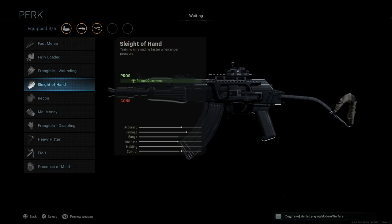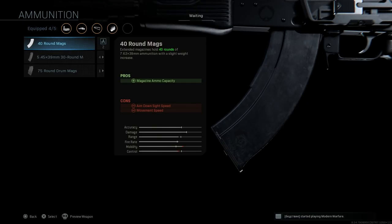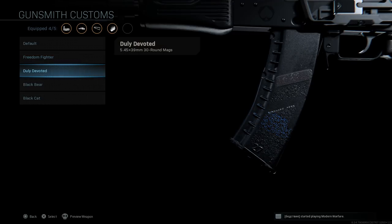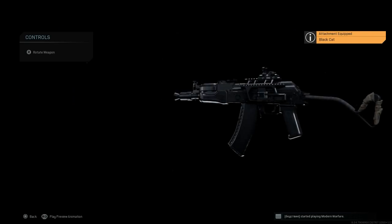The next attachment is a perk — we're going with Sleight of Hand for reload quickness. For ammunition, in line with the AK-74 series, we're going to change that magazine from 7.62x39mm to 5.45. This assists with fire rate and recoil control, with the cons being damage and range since we're going down to the 5.45x39mm rounds. The Black Cat gives us a nice clean standard 5.45 magazine, which is pretty nice to see.